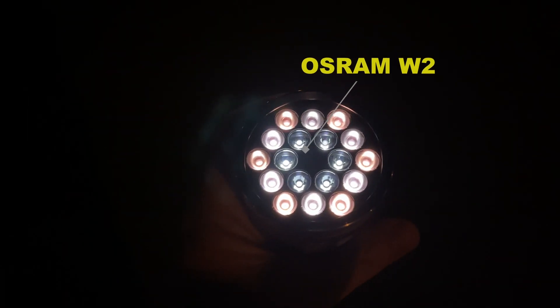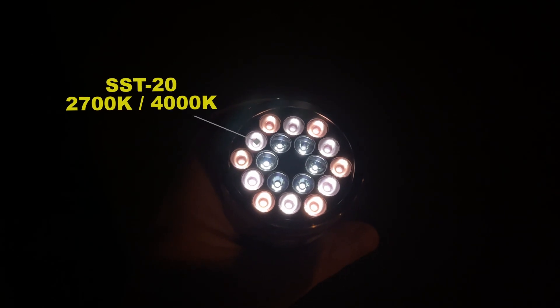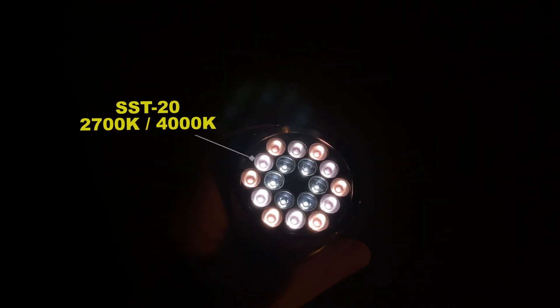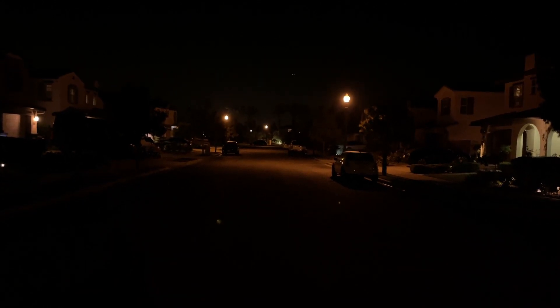It's got W2 Osrams in the middle with narrow optics, and circling it on the outside is SST-20s, alternating 2700K and 4000K with the floody optics. And that right there is Moonlight or Level 1. I have the camera set to locked exposure, so as I point at the ground and stuff, you should get a pretty good idea of what's going on.